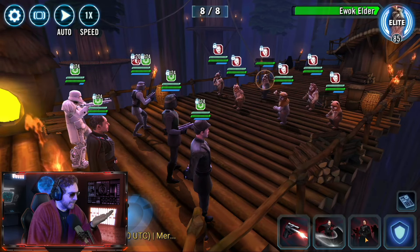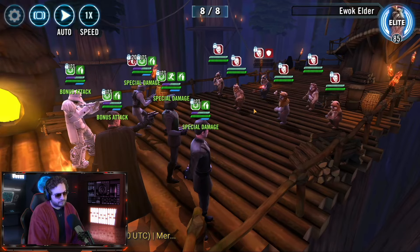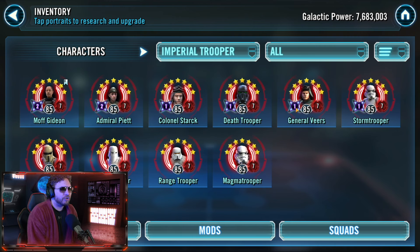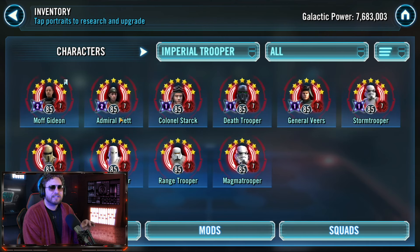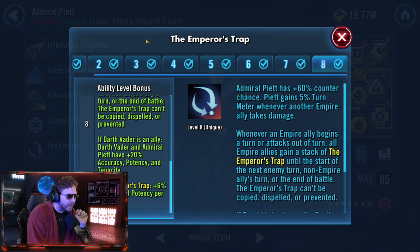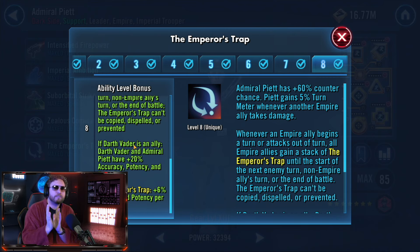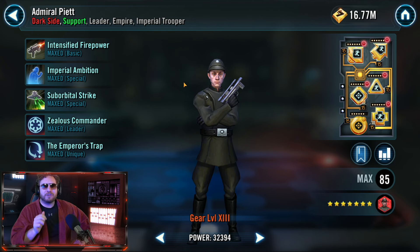Moff Gideon has a second mass assist to pair along with General Veers's mass assist and Range Trooper's constant attacks out of turn. If you want to make Imperial Troopers show their full magic and potential, you need that General Veers zeta on Aggressive Tactician, and especially for this event, Admiral Piett's Emperor's Trap is another fantastic zeta to invest in. I almost call it the second mandatory zeta for Imperial Troopers. We got like over 180 stacks and our troopers are doing like 300,000 damage on a basic ability.